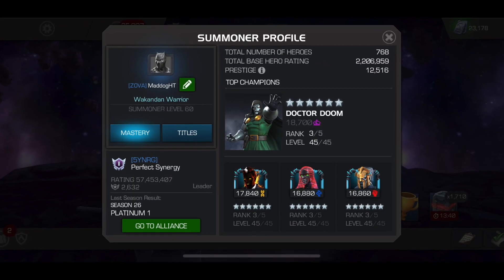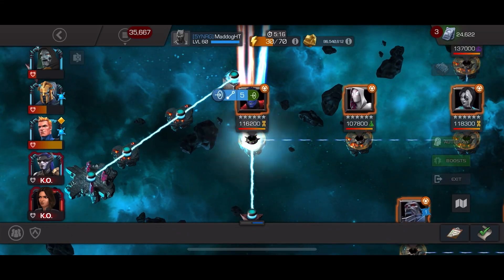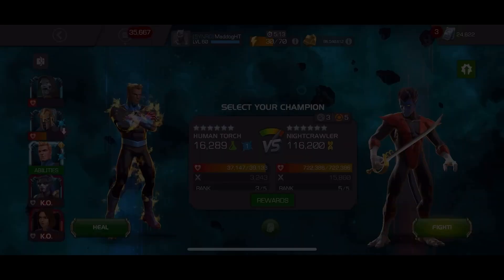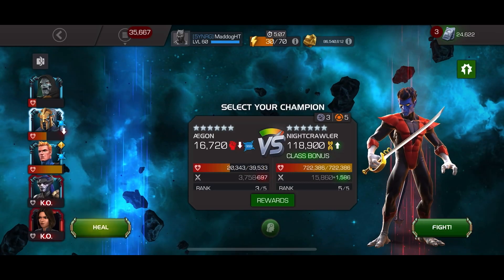Hello there fellow summoners, maddoght here and we got another fight from the Grandmaster's Gauntlet — this one is Nightcrawler, that evading madman. This one has enhanced abilities, critical rate and critical damage, the Best Defense, and Force of Will.